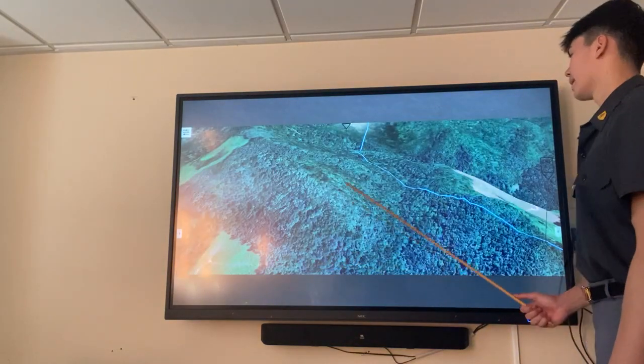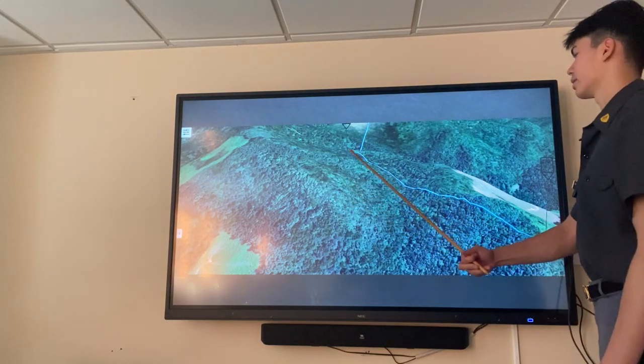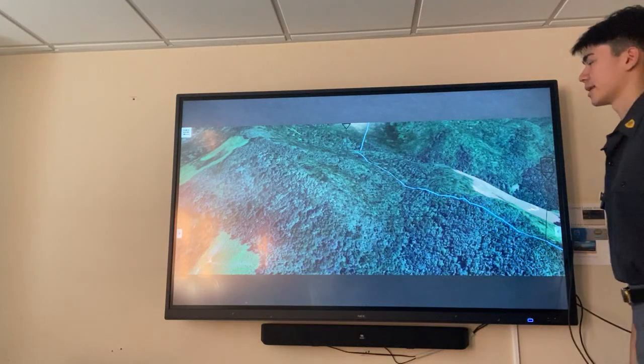Here's a 3D map of the movement. We're starting at checkpoint two and going across this hill to checkpoint three. We can use the hilltop as a handrail.